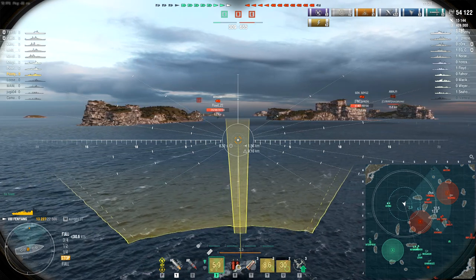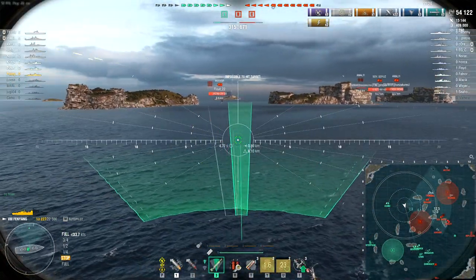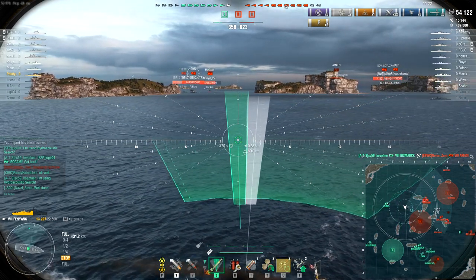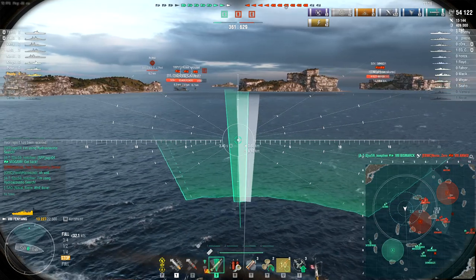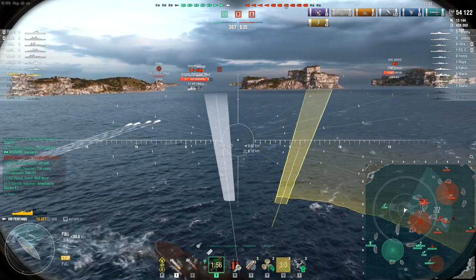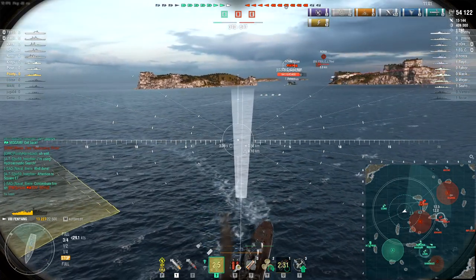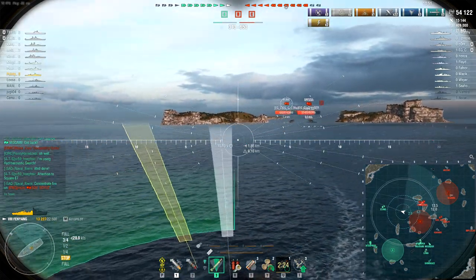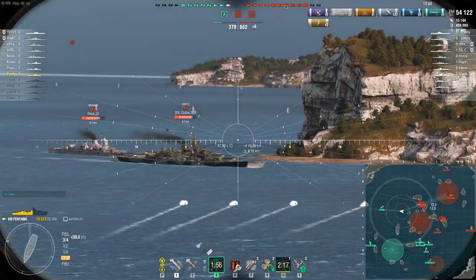I had half a notion I was going to be able to cap B, but again I don't have the support — same problem I had at the C cap. The team that went down to A, probably more than half my teammates, are now pushing round out of A, but they've failed to kill that Friesland that was buzzing around on my flank. They've now got an Asashio ahead of them and are also meeting the ships pushing down from the northeast corner. I don't have the utmost faith they'll be able to take the middle, especially with that Asashio buzzing around in front of them, because our battleships can do a relatively limited amount against it — it's really up to our CV to do some spotting.